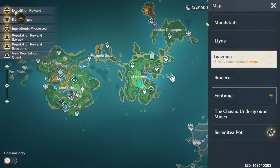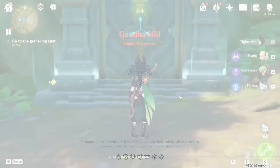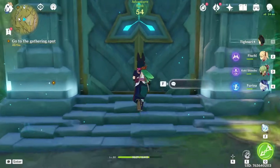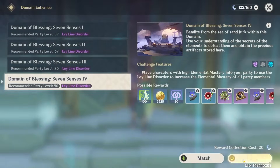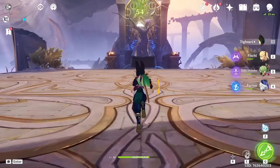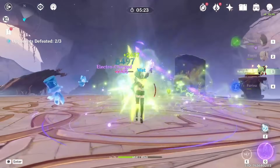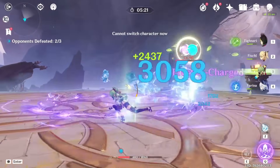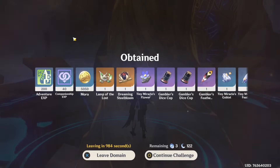I know exactly what type of team I want for Tighnari with reactions and the full build, but for now this is what we have to do since we don't have all the characters. He is the only dendro on the team, and these artifacts won't go to waste — once we get good Deepwood Memories we can give them to a support we'll build later. I can already see we're doing bigger numbers with reactions.